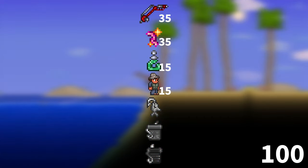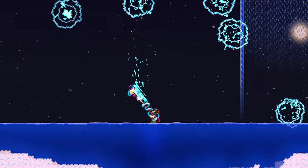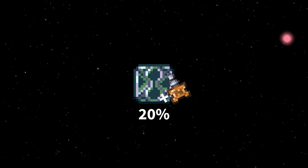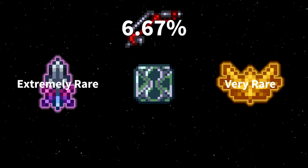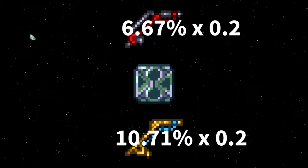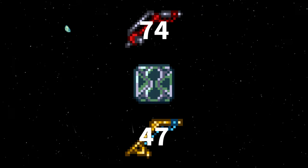The absolute maximum base fishing power obtainable is 160, combining every possible bonus. More realistically, a setup for someone in early hard mode would have around 100 base fishing power, which includes the base angler armor, fishing potion, a mechanics rod, and enchanted nightcrawlers. I've decided not to include any environmental factors, since they are unpredictable and should even out over time. Assuming you drink a crate potion, that's a 1.35% or 2.14% chance for a titanium crate, for an average of 74 or 47 catches until one is caught.